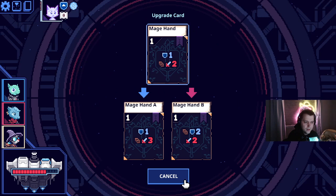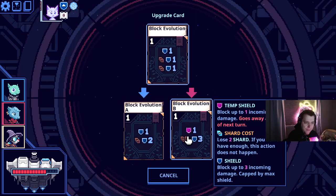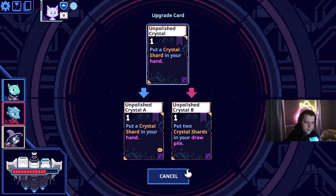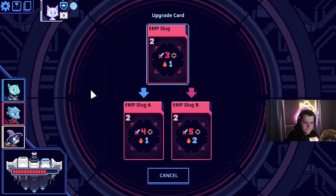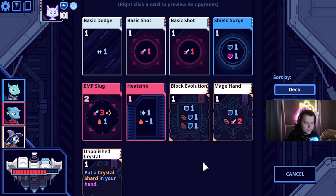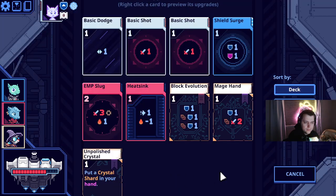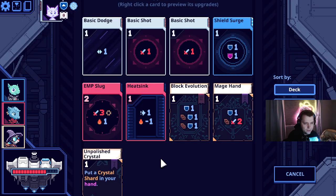Look at an upgrade — oh, it jams them all together. This ends fights so succinctly. Holy shit. We actually also don't have a good way to move around, so having basic dodge A is pretty good, so you can always play it every time it shows up.